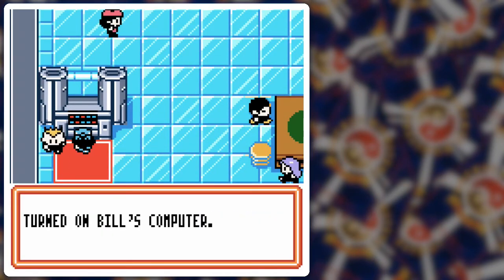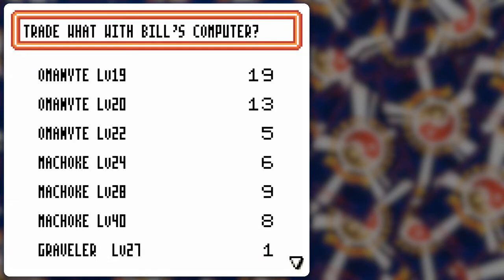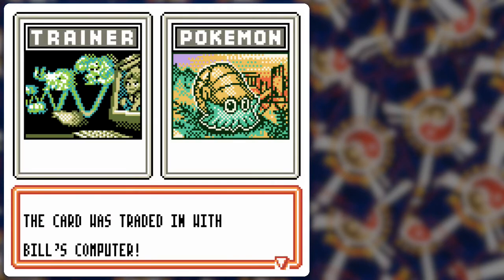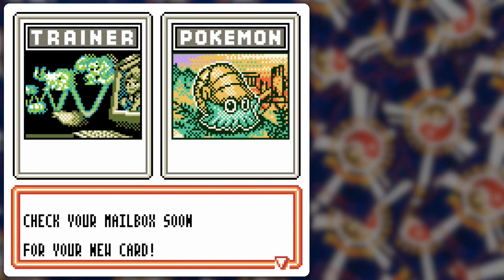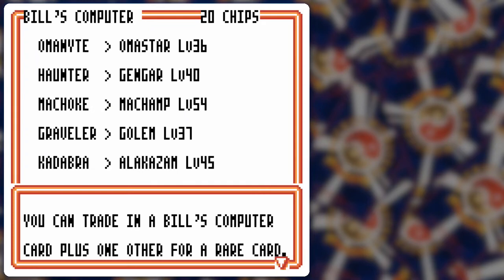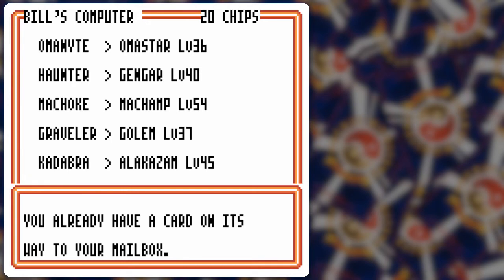Alright, so this machine here — we needed Bill's Computer to actually use it, that's why I said I didn't want to use it before. But you can get these promo cards if you trade in a Bill's Computer card. So let's say trade — with Bill's Computer, how about we do the whole loads of Ammonites, and 20 chips out of our 65,000. We trade with Bill's Computer and check your mailbox for the new card. Let's do this with all of them. Yes — I already have a card... oh, you can only do one at a time!